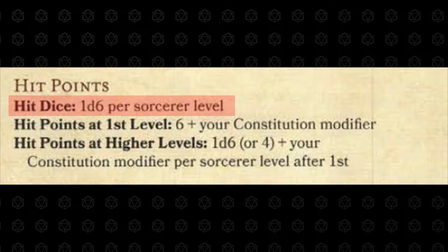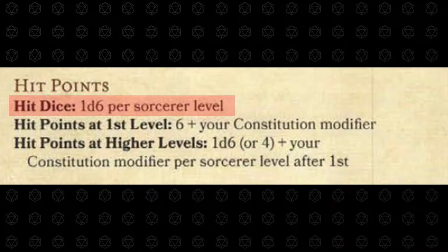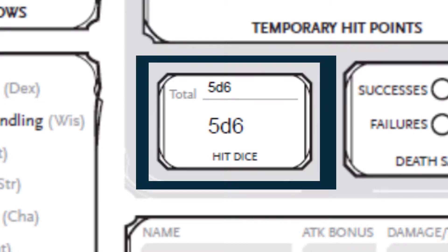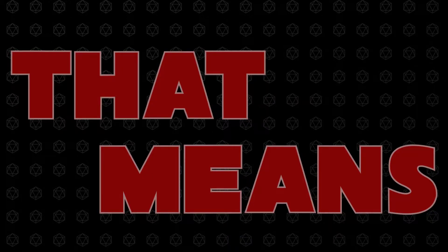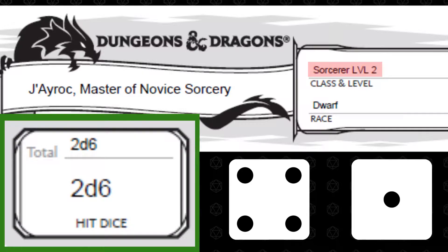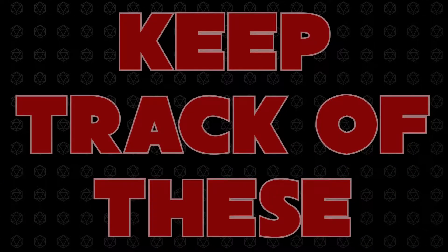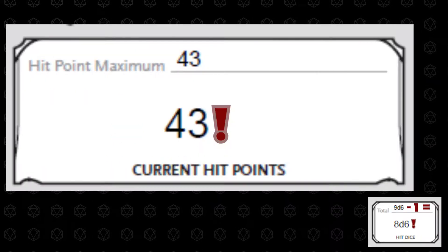Every level, you gain 1 hit die of health, increasing your total HP and your passive healing ability. First, add 1 to your total hit dice — typically this number matches your character level. That means a level 2 sorcerer should have 2d6, or a level 9 sorcerer should have 9d6 total hit dice. Keep track of these as they allow you to heal lost HP during your adventure.